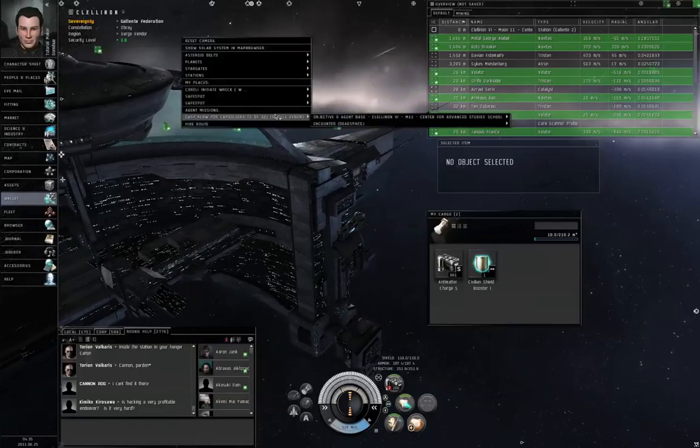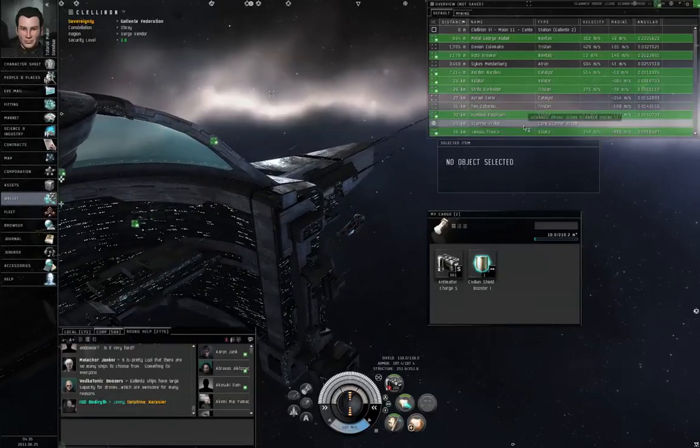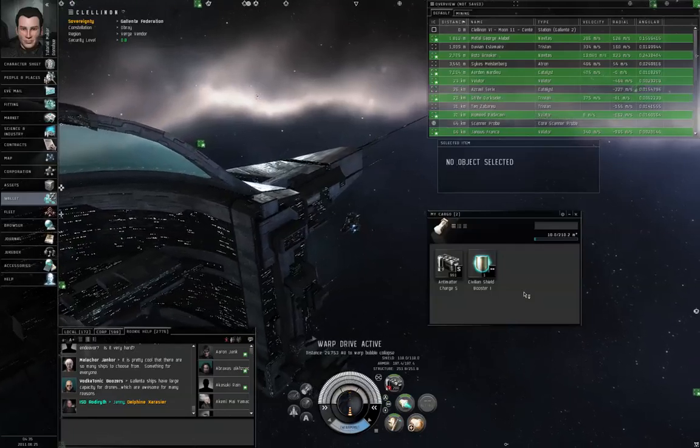Right click empty space, Agent Missions, Cache Full for Capsuleers, Encounter Dead Space, warp to location. Warp drive active.